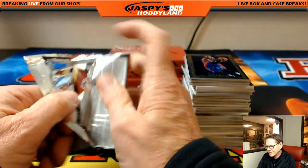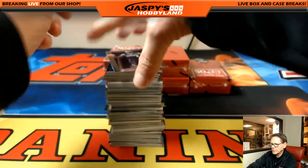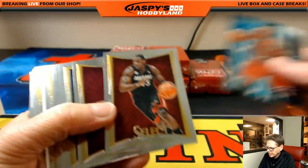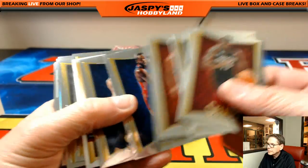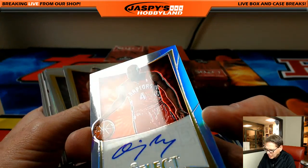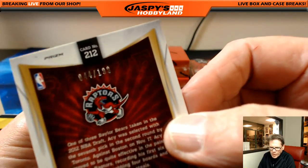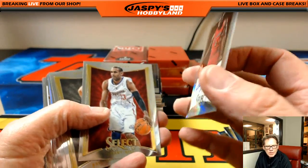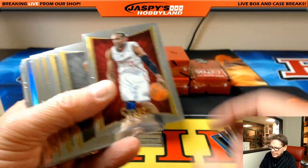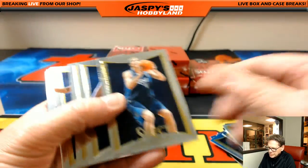Tar Heels 1974 — interesting. Here we go folks. The inserts and rookies all ship; the veteran base does not. Out of 199 — very nice. Quincy, Quincy — Toronto Raptors, 44 out of 199. Who's got Toronto? I didn't alphabetize my list. That's Vasilis. All the prisms ship.